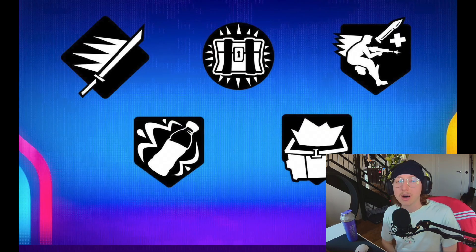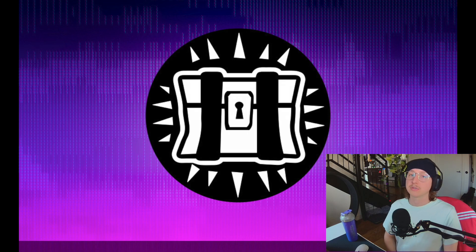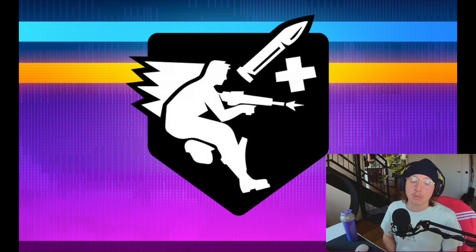We have seven new augments: Dumpster Diving, which spawns loot when you leave a hiding place; Treasure Hunter, which marks chests the first time you enter a POI; Slap Surplus, which gives Slap Juice in every chest; and Munition Slide, which gives medium ammo while sliding.